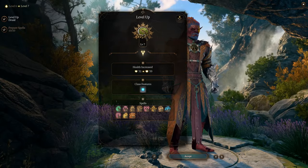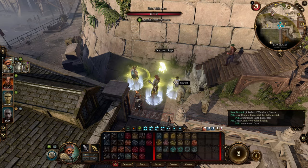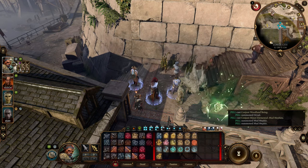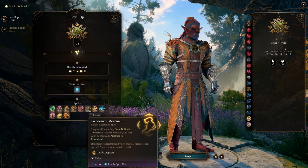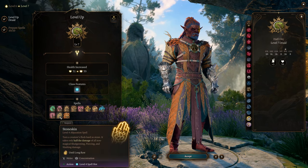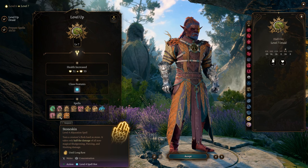Moving on to level 7, you gain access to new spells, and summon spells are particularly useful — you can cast them before transforming into beast form, and they stay by your side in combat. Among other spells, Freedom of Movement is highly recommended, providing immunity to being paralyzed and restrained — always cast it on yourself after a rest. Stoneskin is another fantastic choice, granting resistance to non-magical bludgeoning, piercing, and slashing damage.